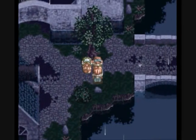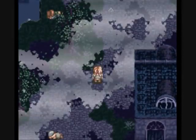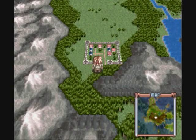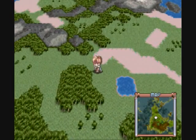Kless mourns his mother and father briefly, then we get out of this morbidly depressing area. The rain effect looks great. Now on the world map, the music has gotten more tense. You want to head north to Euclid — that's what we're going to do.